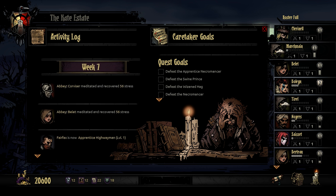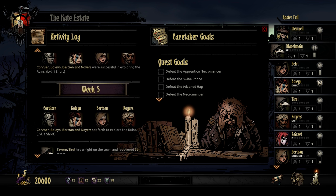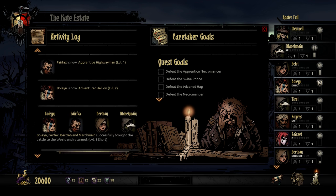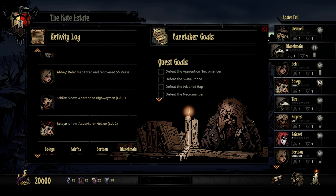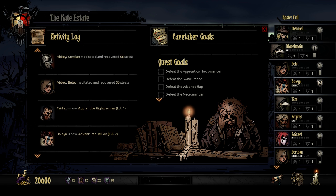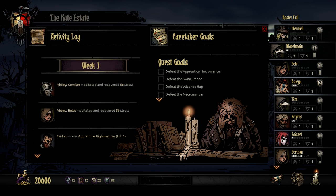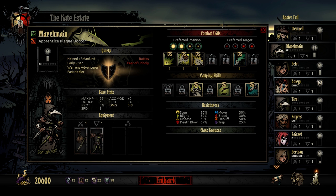So this is just a little recap — as you play the game, weeks go by whenever you're going out on an adventure, and you get a recap of everything that happened. Most recently we went out and fought, completed that, got level two for our hellion, our highwayman is now level one. These characters recovered stress — and this is stuff that happened in town. I basically had these characters recovering stress in the abbey.